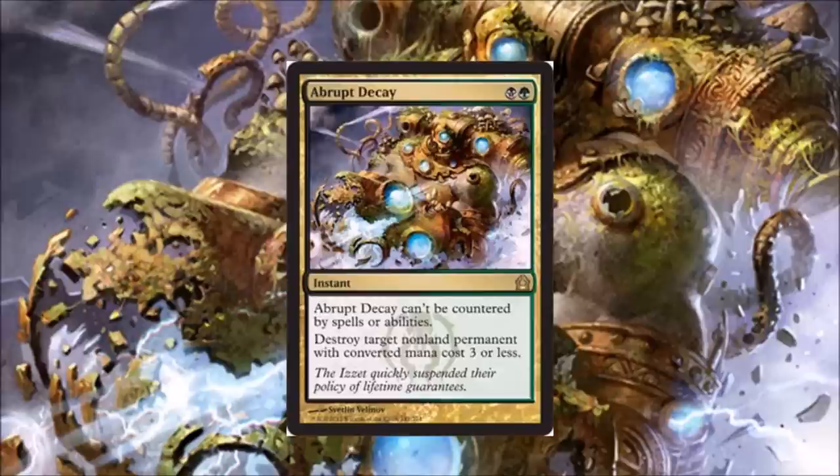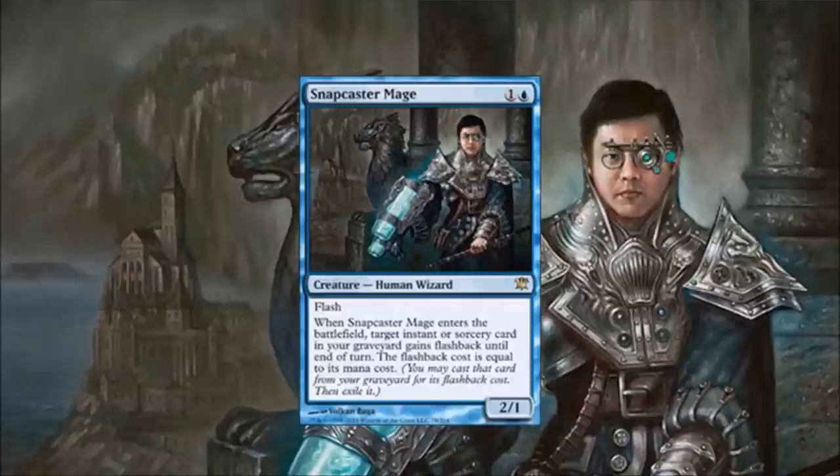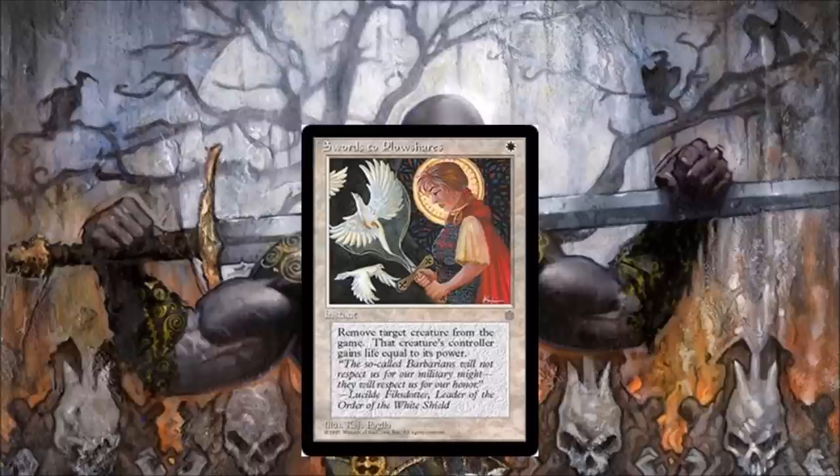Number six: Snapcaster Mage. Legacy has a ton of great instants and sorceries, and Snapcaster Mage gets better every time a new one gets printed. The card is fantastic in Legacy.